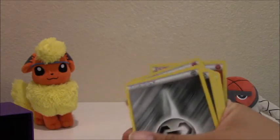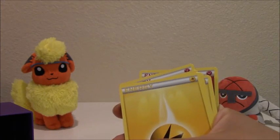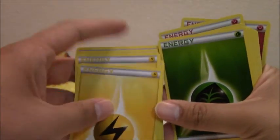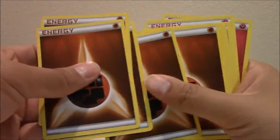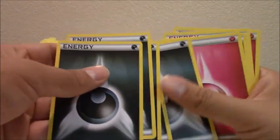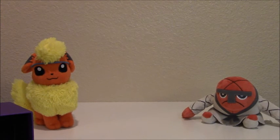Going through the energy types: we have five psychic, five steel, five electric, five grass, five fire, five fighting, five dark, and four fairy — so it looks like I'm missing one fairy energy. But that's 44 out of the 45, so not really important right now.